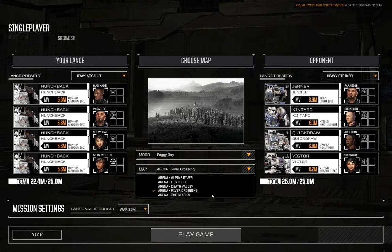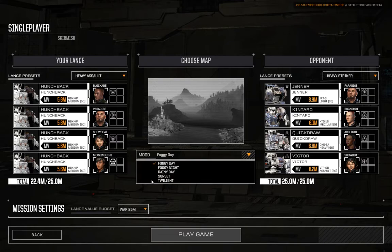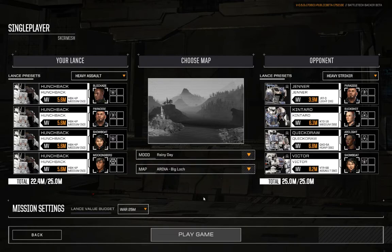Today I think I'm going to skip Alpine River and River Crossing because they're very similar maps with the river in the valley in the middle. I'm going to take my chances on Big Lock because it does have the island in the middle with some rocky outcroppings, some plateaus I can use as cover to get my forces up to where their forces will meet me, and then it will become a giant melee, which is what we want. Also, rainy day, because why not — I like the visuals.